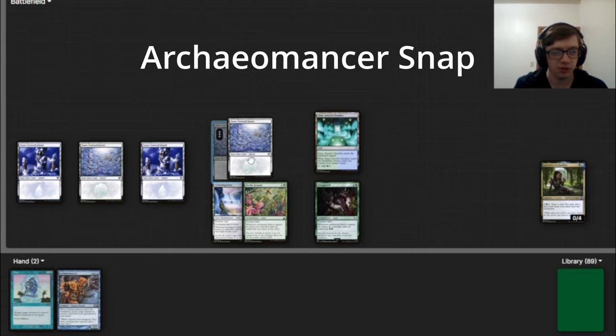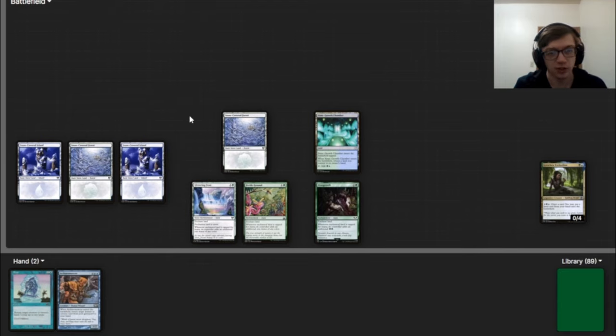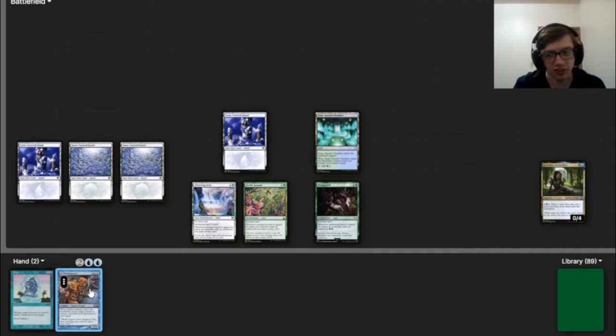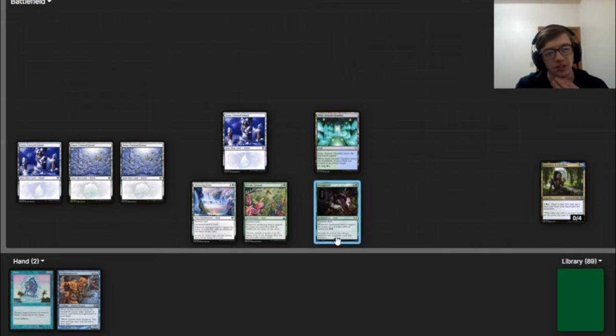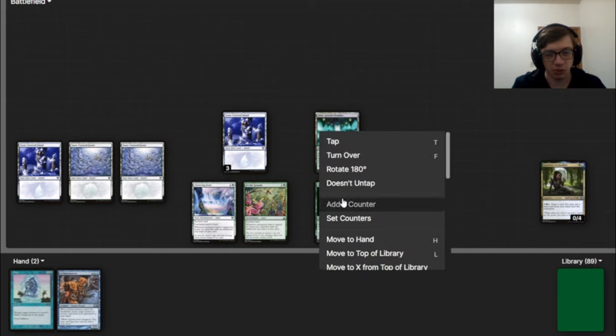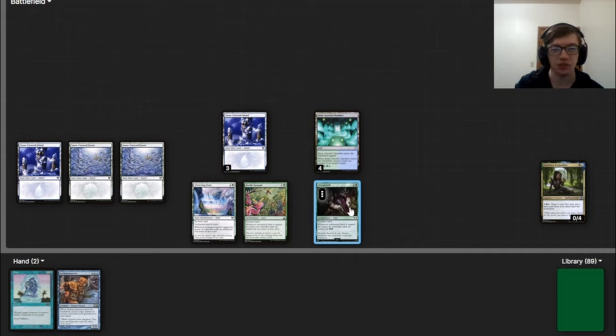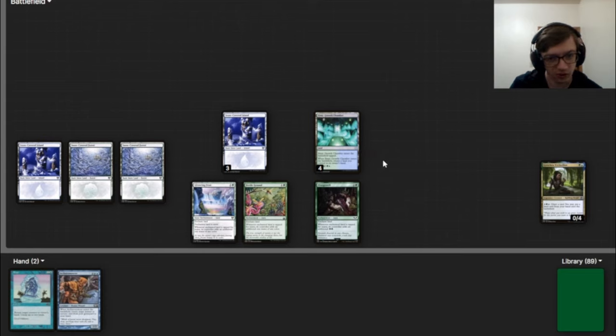The next loop we're going to talk about is the Archaeomancer and Snap combo. For this combo to work, you need two lands that tap for a total of seven mana. At least three of that mana has to be blue to make infinite green mana, and at least four has to be blue to make infinite blue and green mana. For this example, we'll say we have an island for one blue, and these two can make any color — so this land taps for three mana: one blue and two of any color. And this Simic Growth Chamber taps for four mana total, because the land itself taps for two and Overgrowth makes it tap for an extra two green, giving us one blue and three green — four blue total.